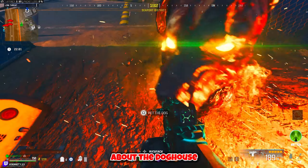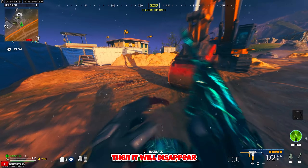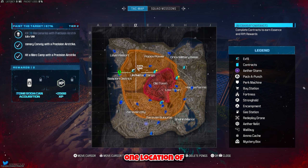An important note about the doghouse is that every location you see on this map should spawn in your game. However, if somebody uses it, it will disappear as each one is a one-time use per location. This also includes the red zone doghouse, which there is only one location of.